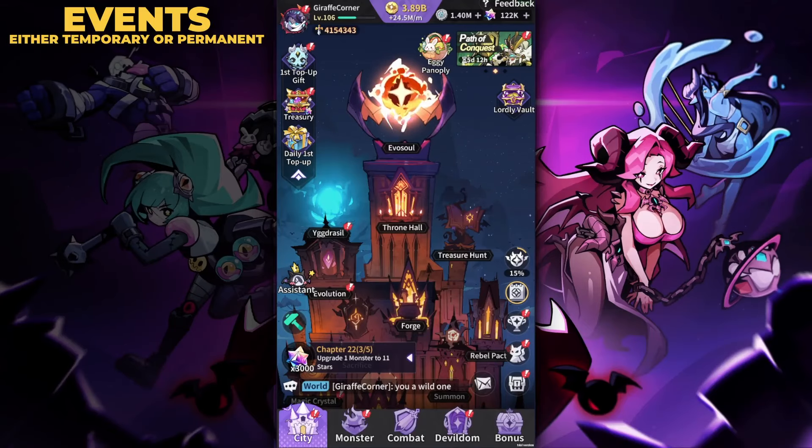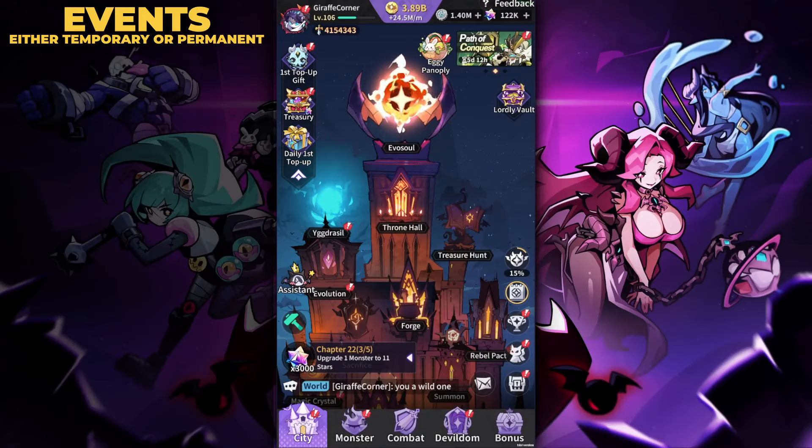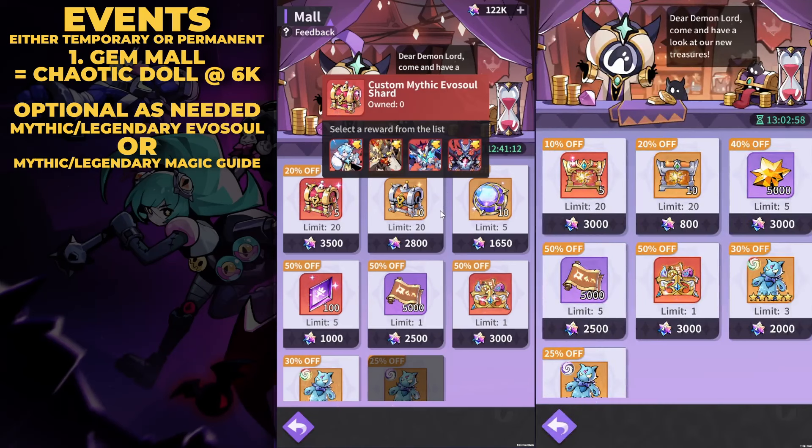Category three is events — this is what takes the bulk of your gems at a more consistent rate. Currently there aren't too many events, which is why I've been sitting on a fair amount of gems. Every time I see the gem mall event, I'll buy the chaotic clone doll at a 25% discount for 6,000 gems. If you're working on a draconic or abyssal hero — which most players are — this should be your priority. I'm not sure of the exact frequency, but make sure you always have 6k gems ready for it.